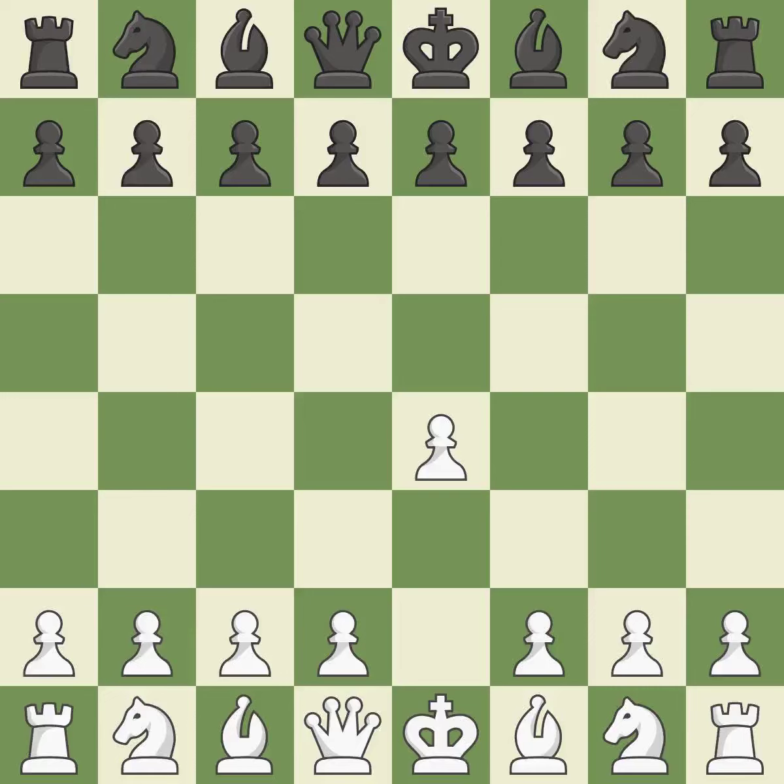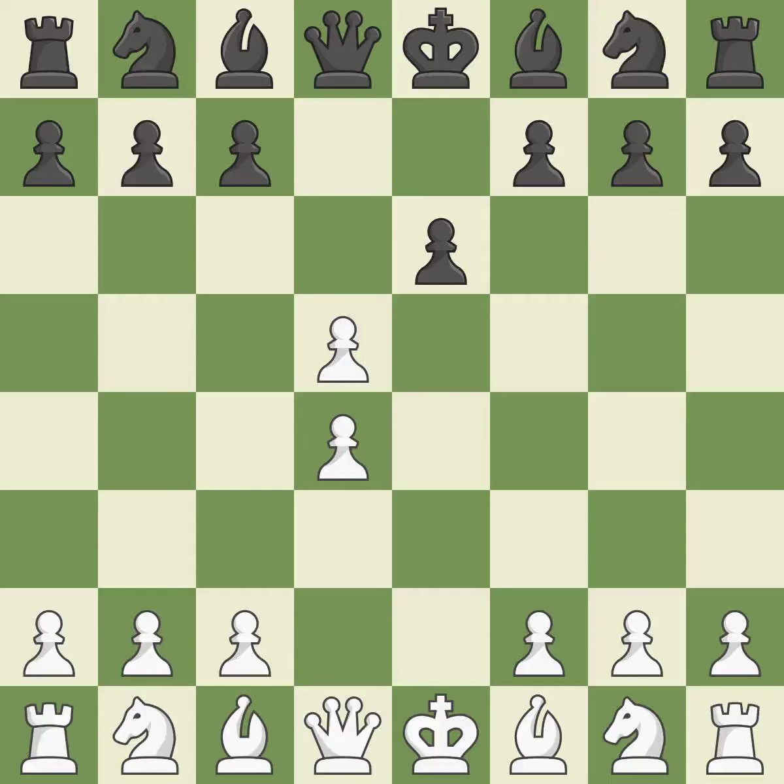Sharp games are frequently the result of starting with the king's pawn, since it dominates the center and frees up the bishop and queen on the light squares. While preparing for D5, the French defense prevents the light squared bishop in favor of a strong center and opportunities for counter-attacks. The center is fully controlled by D4 and the dark squared bishop is made available.